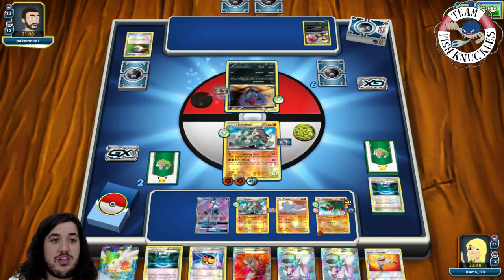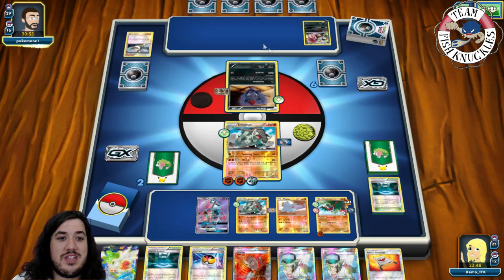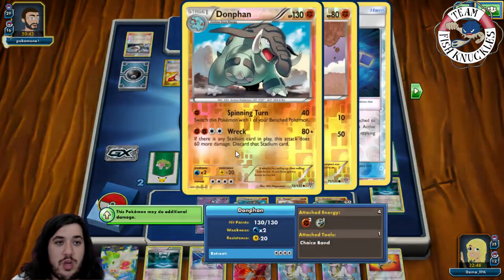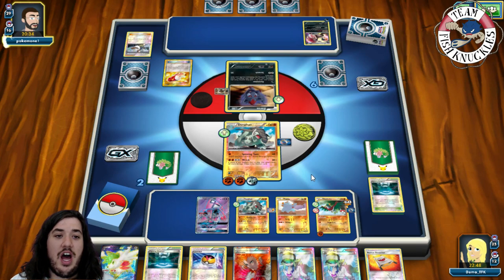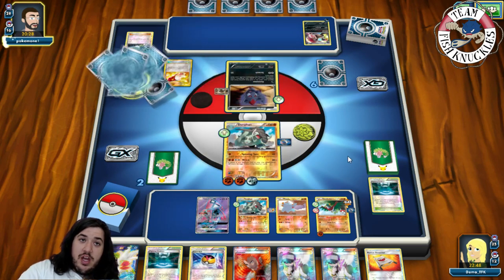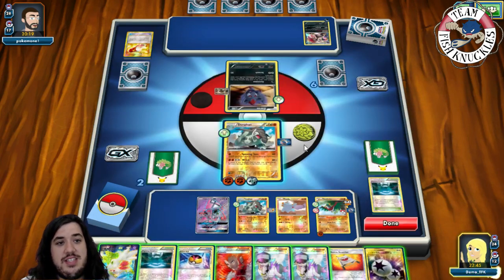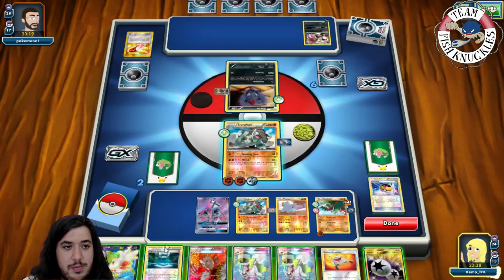We see Zoroak coming down with a dark energy. Rock Guard goes to the active so we'd take 60 if we attack Zoroak. He uses Birch for the second time but gets tails — only four cards again. Back-to-back Birch fails. We could wreck next turn but I'd rather go for a Spinning Turn and save Wreck for later. Playing Fighting Stadium, Shaymin for a few cards — just trying to find a Strong Energy to guarantee the knockout next turn.